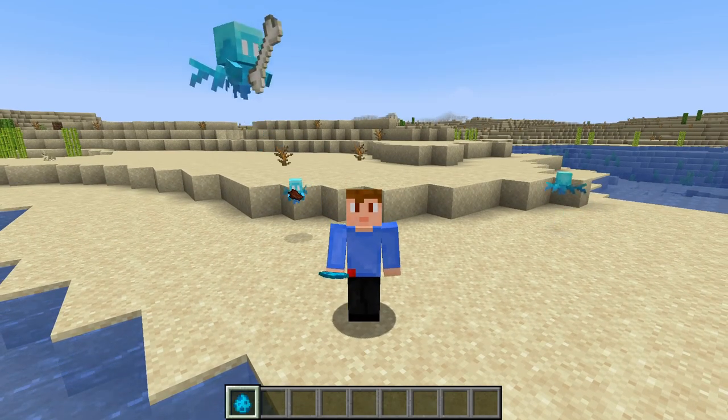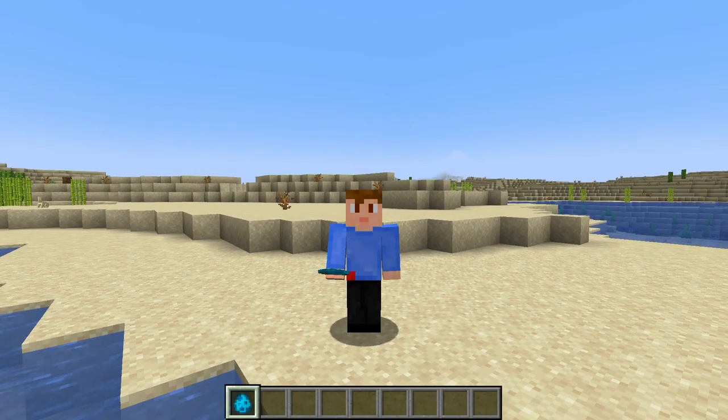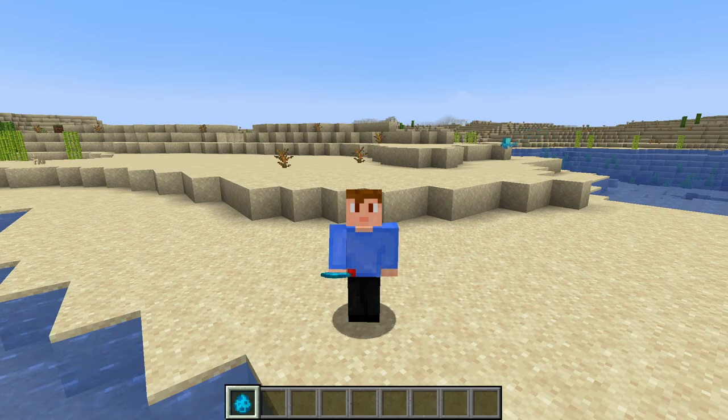Hello everyone, and welcome back to another video. I'm the Last Wanderer and today we've got snapshot 22w13a, which adds the Allay and re-adds ancient cities while completely renovating them. These are some pretty big changes, so let's get into them.